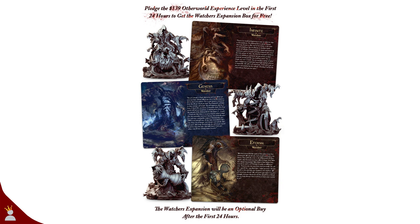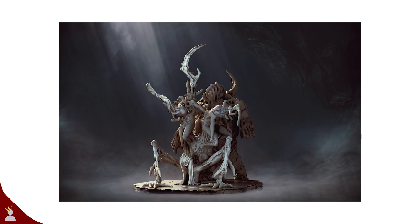After 24 hours the Watchers expansion will be available as an optional buy. This expansion comes with three Watchers: Infinite, Genesis, and Eternal. How these work into the game is something I don't know yet, but I do know they look awesome and there seems to be quite a bit of story lore around them. While information about this is slim prior to the campaign launch, there will of course be many stretch goals and at least some optional buys.